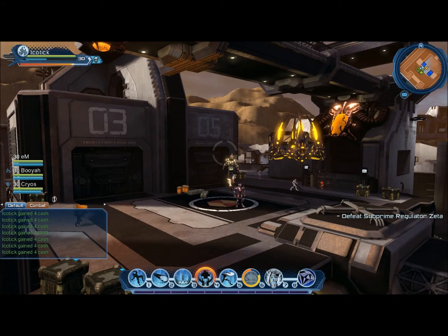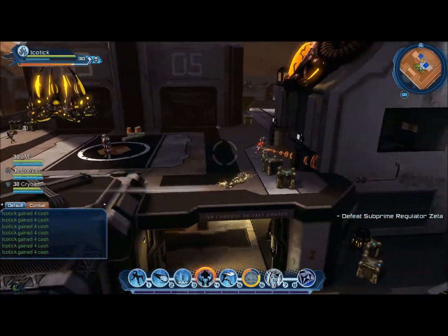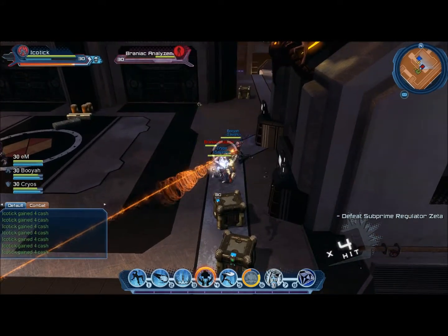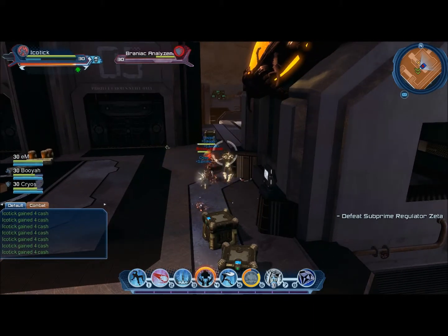He's going to spawn adds that go in twos — two on one side and two on the other. One side will have a subjugator and a brain spark, and the other will have an analyzer and a subjugator. This boss will do a ton of damage to you. You need to make sure that your DPS are killing the adds or they'll kill you outright.